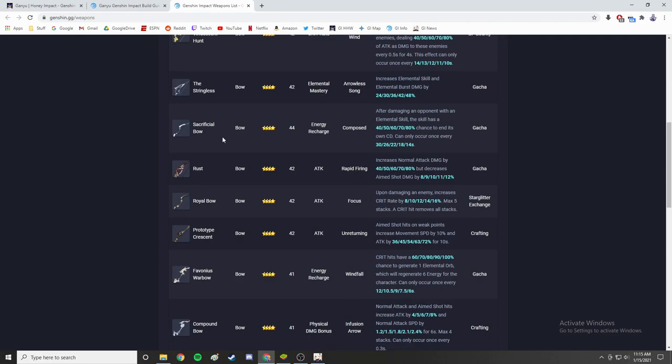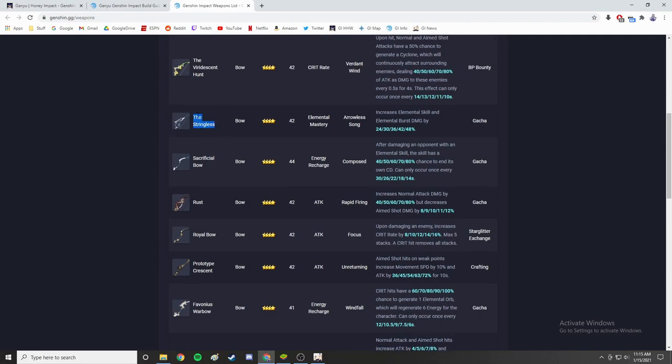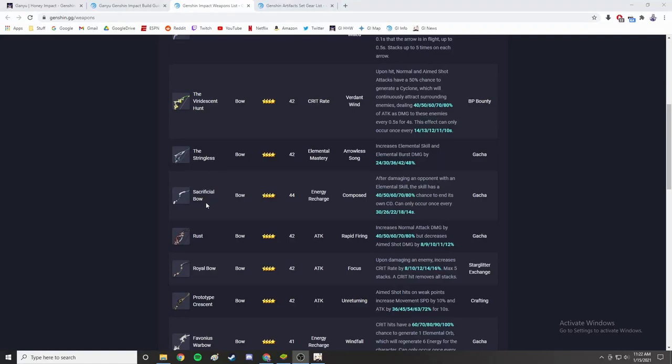The Stringless is a decent in-between option. The elemental mastery substat isn't ideal — I think attack percent, crit rate, and crit damage are better — but the passive is good for Ganyu specifically because it boosts elemental skill and elemental burst damage. That said, this is more of a sub-DPS Ganyu build where you swap her in, use her elemental skill and burst, then swap out. This is not the bow you want if you plan on having her as your main damage dealer.